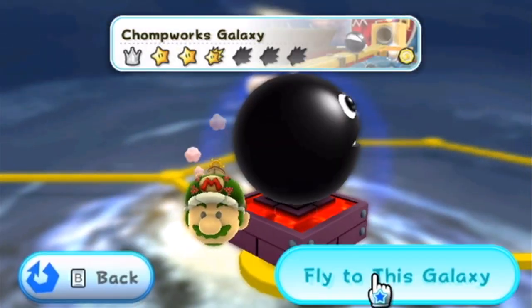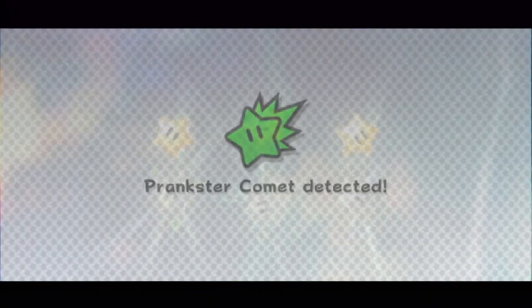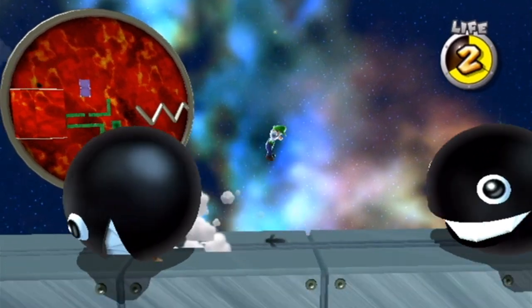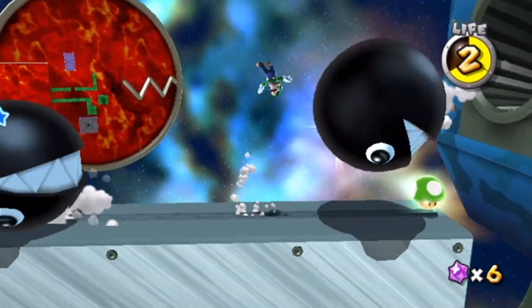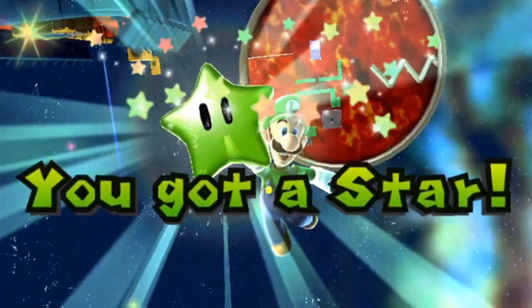Now that we're done with the water level, we're heading to the Chomp Works. Star number 1 is actually pretty close to the area. What you gotta do is continually keep backflipping behind these chomps — you guys are constantly spawning more chomps. Now we just need to jump straight to the star. I had to be pretty quick about that because I don't want to get swamped by the chomps.